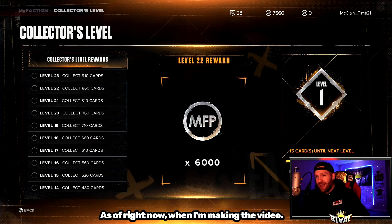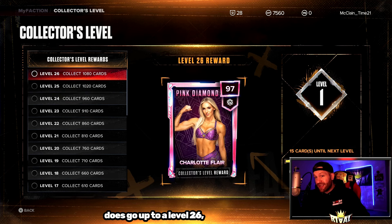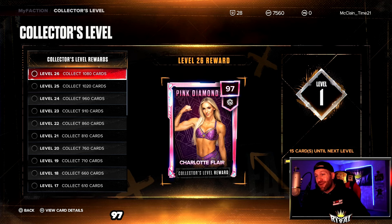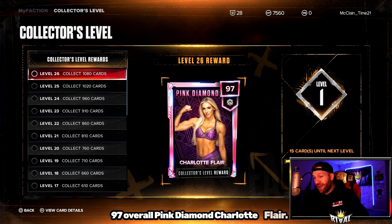As of right now when I'm making the video, the collector's level does go up to level 26. Collect 1,080 cards and once you get there, you get a 97 overall pink diamond Charlotte Flair.